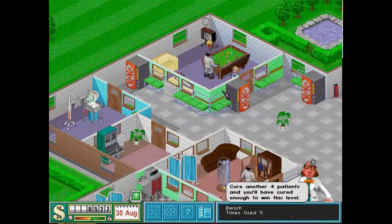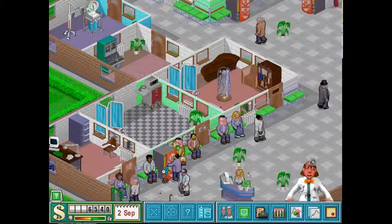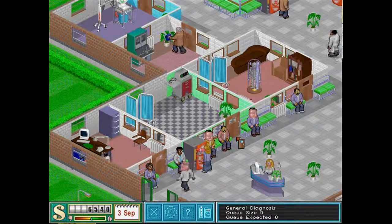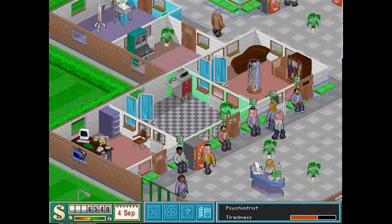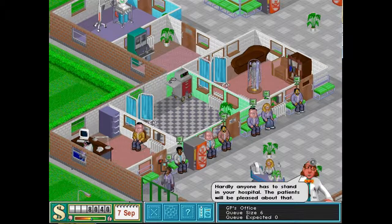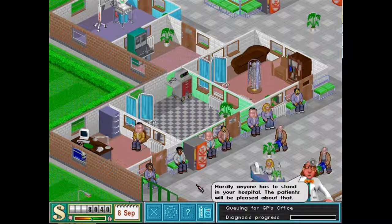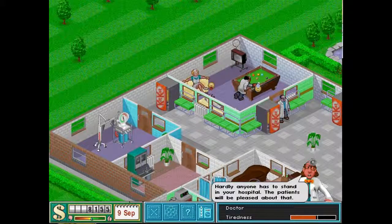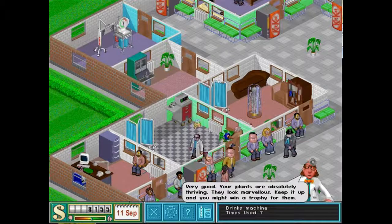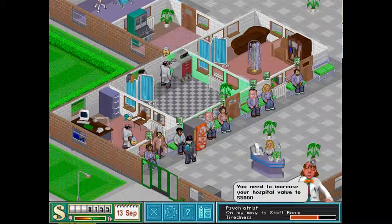Our nurse is going. Our GP's doctor is going. Our psychiatrist is going over to rest too. It seems weird but sometimes you can manage with just one doctor across all rooms. Patients are going to start getting wound up because we've got five or six people waiting for the GP's office. But luckily it doesn't take too long — he's ready already. So we'll pop him in there. Okay, we've got two doctors now.